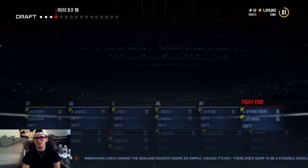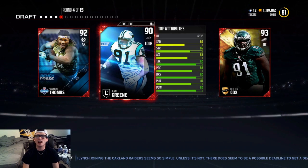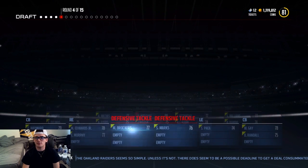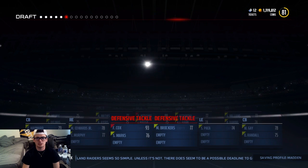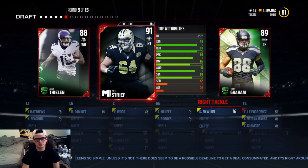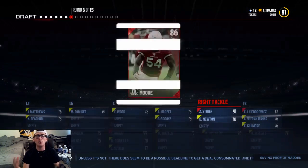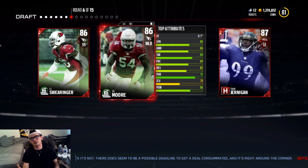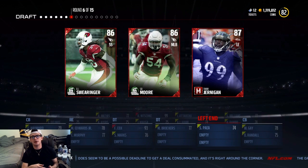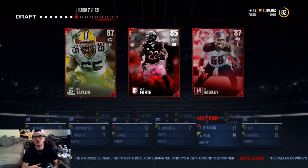Right here, just going to take the tight end in CJ Fitteritteritz. I don't know how to pronounce his last name — I always say Fitteritteritz. If you guys could just let me know how to pronounce his name, but yeah, it's just kind of fun to say. Right there, we're getting a Zach Streep. We can get a strong safety. No need to get a linebacker. We're going to get a Timmy Jernigan right there — 87 overall Team Hero.